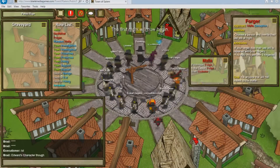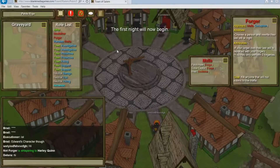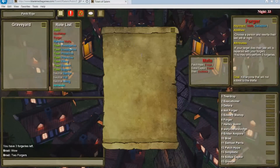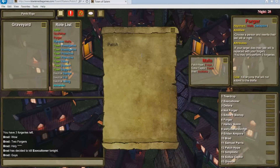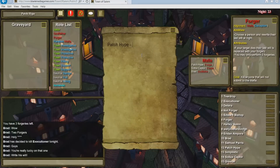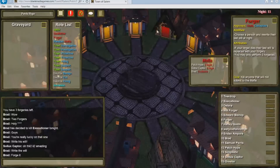For example, if you're going to kill off Joe tonight and you know Joe's role, you can forge him and have the Disguiser take Joe's body. But instead of putting the Disguiser's name in the forged will, you put a different random townie's name. So it has the correct role that Joe had in the will but the incorrect name, pointing to somebody else. You can easily get a mislinch there — that's my favorite strategy to use as the Forger.